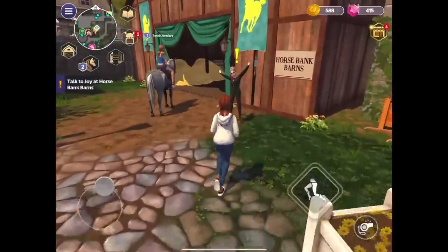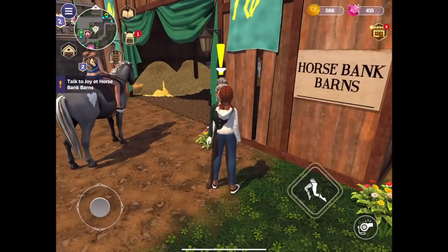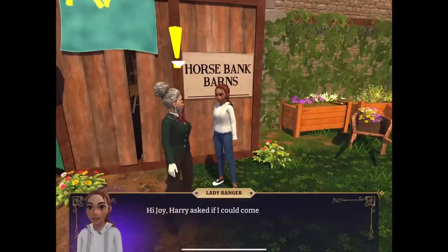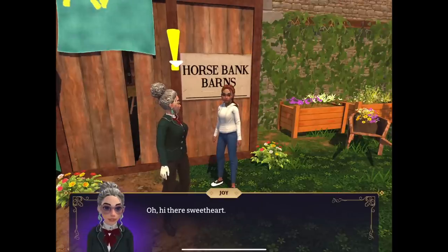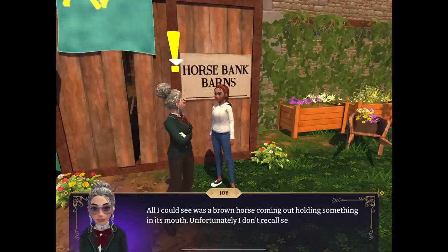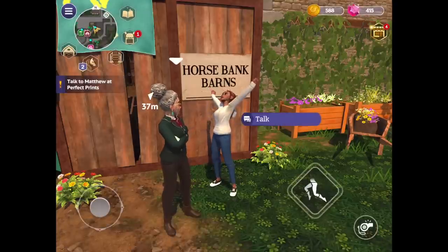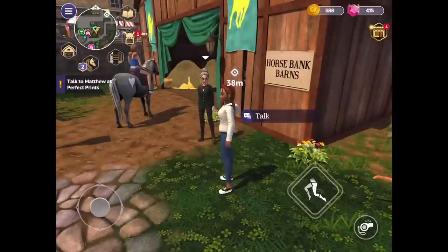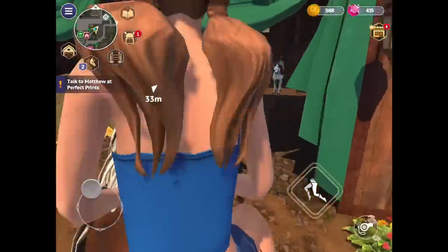Talk to Joy. We're going back to Joy — I want to see what different types of horses you can get! Oh, we're at the horse barn. 'Hi Joy — Harry asked if I could come talk to you, said you might have had a horse in the shed the other night.' 'Hi there sweetheart — yes, I heard some loud noises in the shed, and a brown horse came out holding something in its mouth.' 'That's actually more helpful than you know — thank you, Joy!' Okay, now we've got to get back to Matthew.